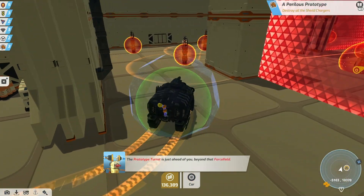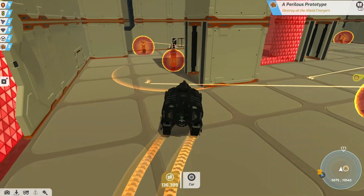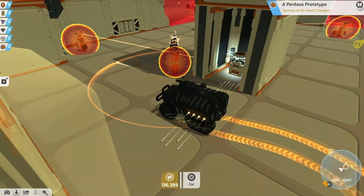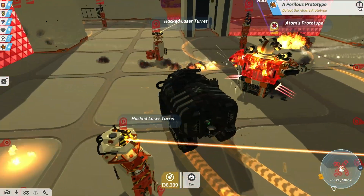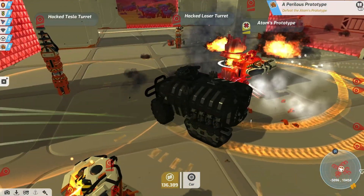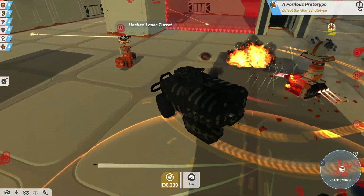So what's included in 144? Well, there are two new missions to complete in the campaign. Yet another reticule research testing facility has been overrun by more pesky perpetrators in a perilous prototype.